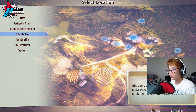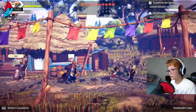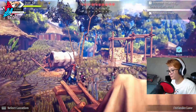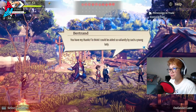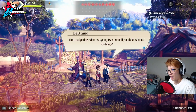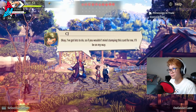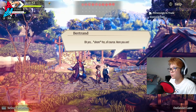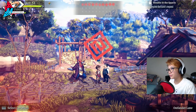'I found Isha and let her know you were waiting to see her.' 'You have my thanks. To think I could be aided so valiantly by such a young lady. Have I told you how, when I was young, I was rescued by an elvish maiden of rare beauty?' 'I've got lots to do, so if you wouldn't mind stamping this card for me, I'll be on my way.' 'Oh, yes — of course. Here you are.' So that's our eleventh stamp.